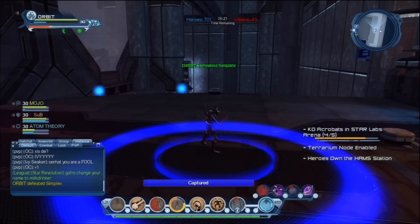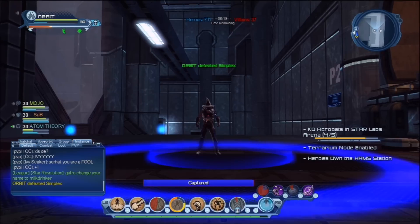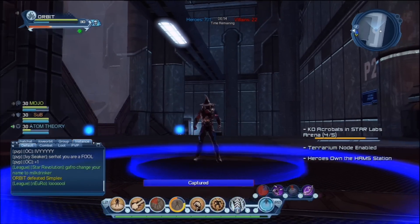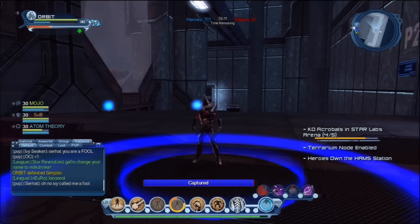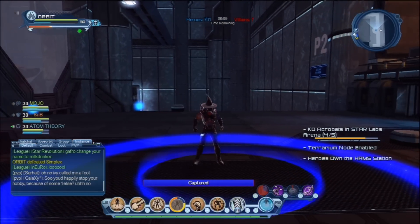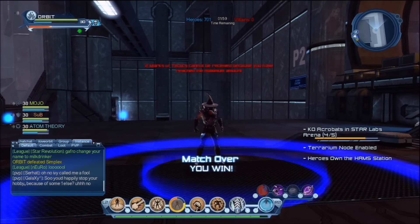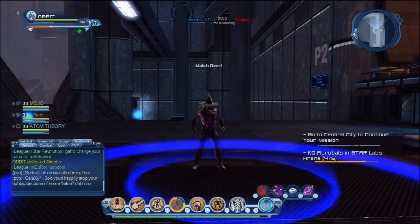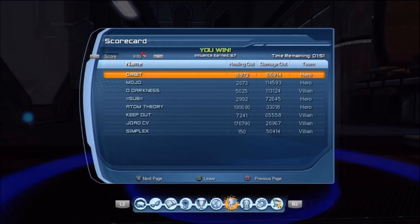Keep this and there you have it guys — that'll just tick down now and we should pretty much win. The main tactic of Star Labs is keeping one or a couple of nodes busy while the other person is off to the side capping and killing people who are dying and coming around to cap that node. There you have it — a nice, easy Star Labs strategy for you guys to have and use in your tactics.